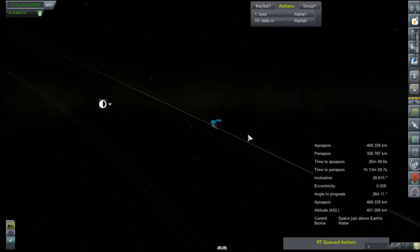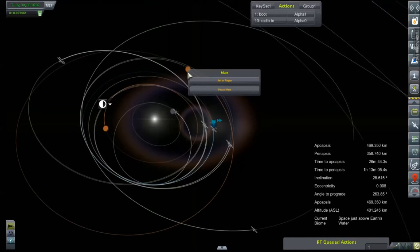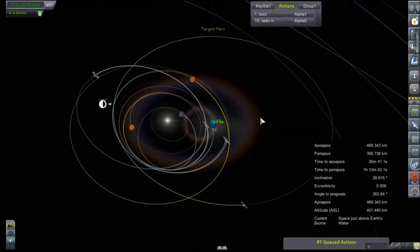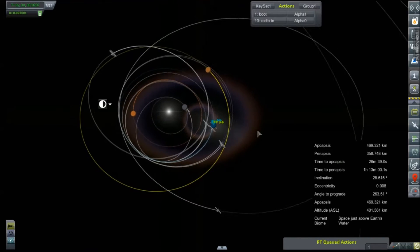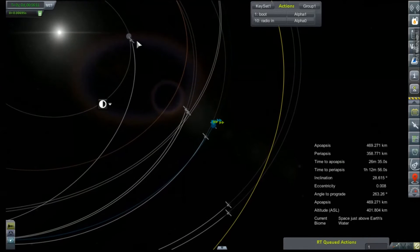We need to zoom way out and find our good friend Mars. Set him as target. Wow, we've got a lot of just junk floating around.